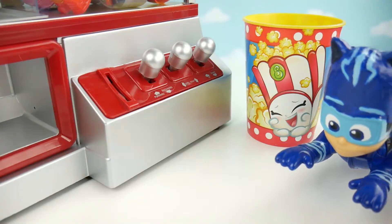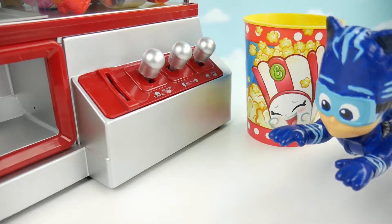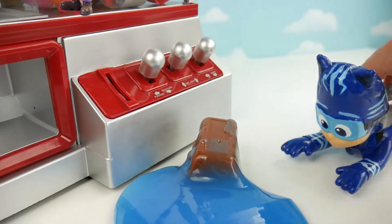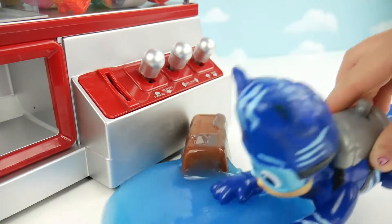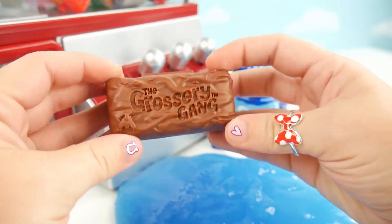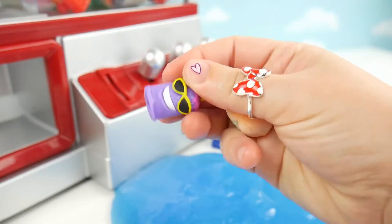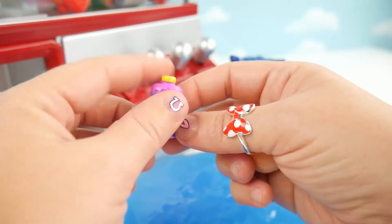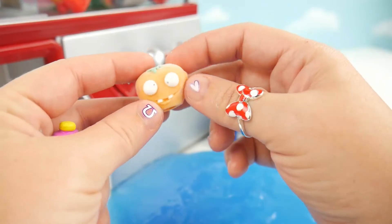Alright, Catboy. You get the last surprise cup. Nice. I like this Shopkins cup. I wonder what the surprise could be. Pour it out! Okay, let me get that for you. Alright, here's your cup. Let's pour it out. Oh no, we've been slimed by Romeo! Look at this yucky gross blue slime. Oh my goodness. Alright, let me try to get that surprise out for you, Catboy. Here's our Grocery Gang Krusty Chocolate Bar. Let's see what kind of gross things are inside. Oh, here we have this super cool sunscreen that's gotten all yucky hot in the sun. And then we also have this — ew — moldy tomato. Look at all this fuzzy mold on it. How disgusting.